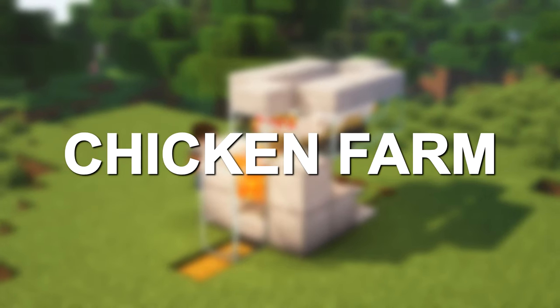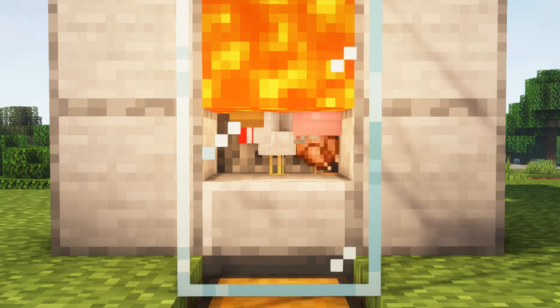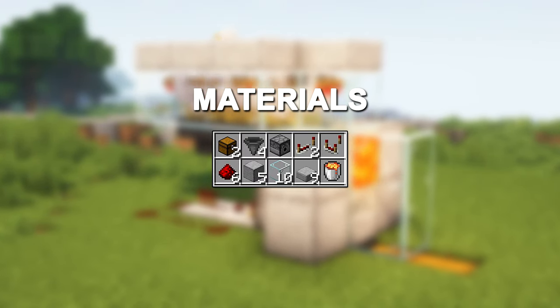This is the best automatic chicken farm in Minecraft. The eggs will be collected by the hoppers and then fed into the dispenser, which will fire them. The chickens will then be burned by the lava when they grow up, giving you a lot of loot. And these are the materials you need to build this farm.